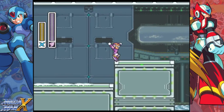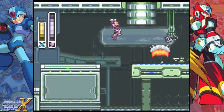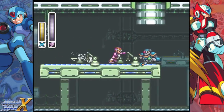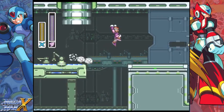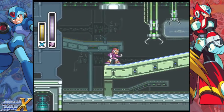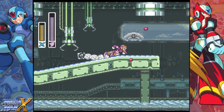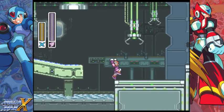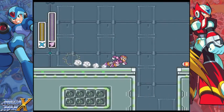So I'm in control and I'm playing Flame Mammoth. One of the more interesting systems that the earlier themes have is that when you defeat certain Mavericks, it causes changes in the stage levels. For instance, normally the part on the bottom right there that's cemented over would actually be boiling hot lava, but because we defeated Chill Penguin, we don't have to deal with that.